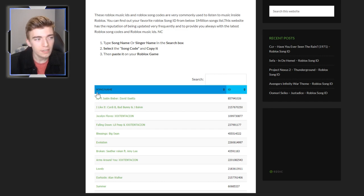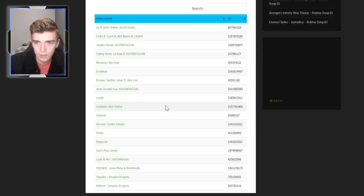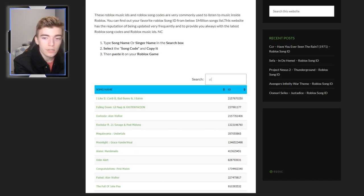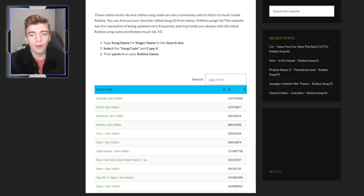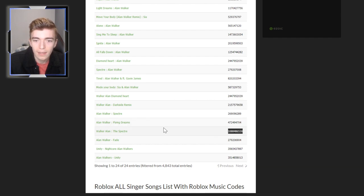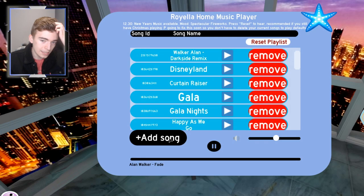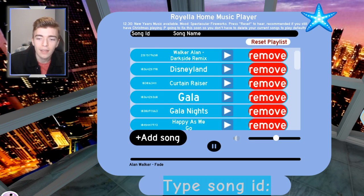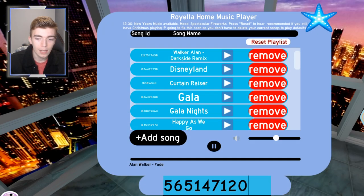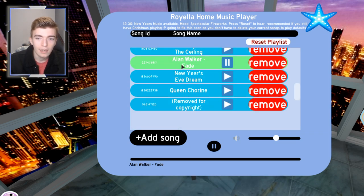As you can see, these are some examples of the most recent songs people have added, or the top songs people are searching for. Basically, what you do is choose a song — say I want a song by Alan Walker — search it, and it will come up with all of his songs. Then you copy the song ID, go into Roblox, and where it says 'Add Song' you type the ID. Where it says 'Type Song ID,' you type it and press add. So for example, 'Alone' by Alan Walker — I copy it, go into Roblox, type the song ID, press add, and then it should appear.